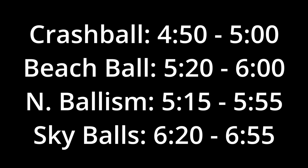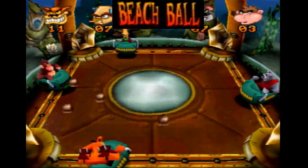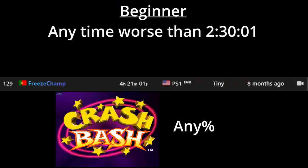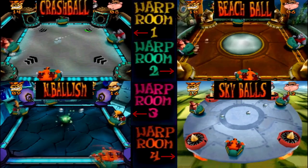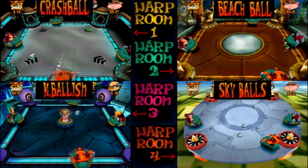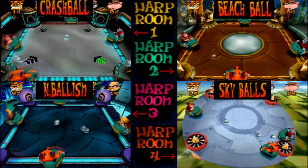Listed below are good times to shoot for in each Ballistics style level. I would learn Crash Ball and Embolism first, then Sky Balls, and finally focus on mastering Beach Ball. As a beginner or intermediate Crash Bash speed runner, it is important to have a strong mastery of Ballistics levels — not only should you never fail, but you should be getting reasonably fast times. As you get better at any percent, Ballistics RNG becomes more important, so it is good to have a strong foundation built around each level type.